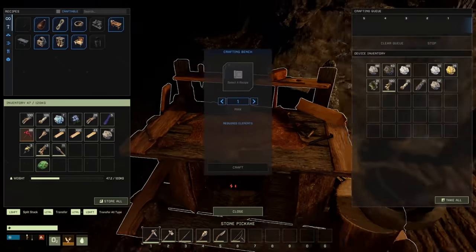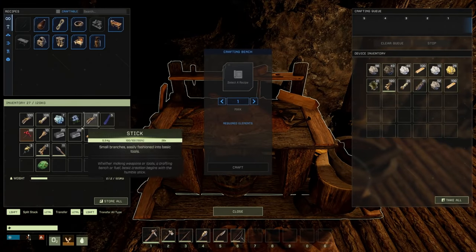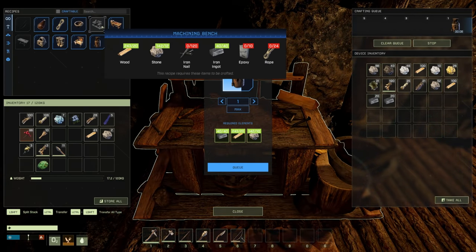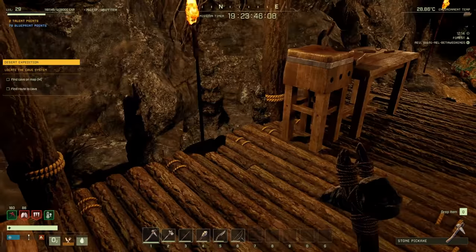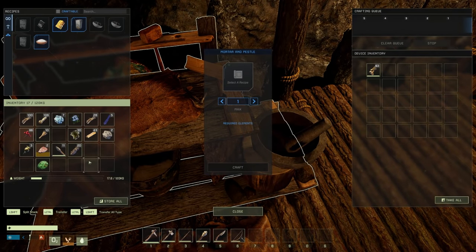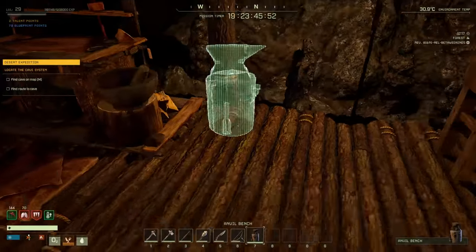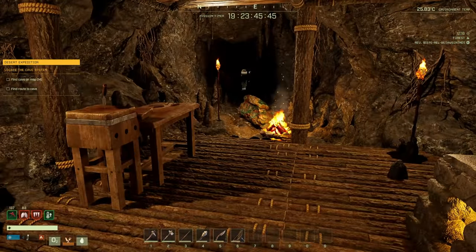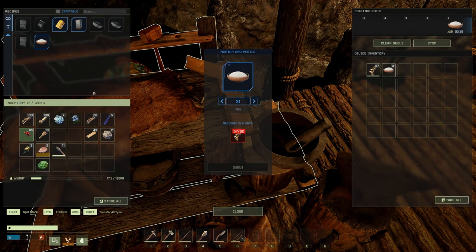We got some wood. Let's transfer those in and grab our ingots — we need 40 for the anvil. From there we need the machining bench, which requires epoxy and rope. We can turn crushed bone into epoxy, so let's throw the bone in there. We might need to go hunting because we need more bone.